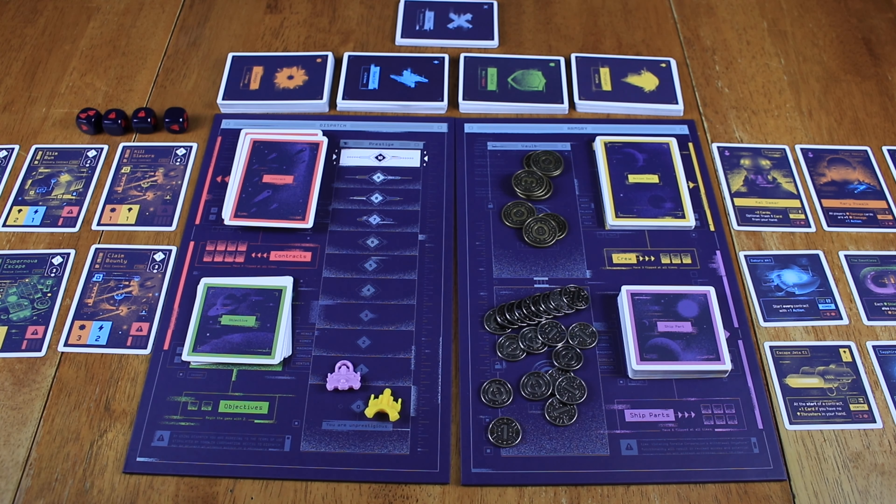Another objective might be: play at least five damage cards on the same contract — that's huge, worth a point. If you're running short on cash or don't like the available cards, you can instead discard your hand, not play it, take one credit from the bank, draw two objective cards, keep one, and optionally replace a card you don't like. That's called staying at base. Either way — staying at base or fulfilling a contract — you can still make a purchase at the end of your turn: a crew member or a ship part. Then the next player takes their turn. It's a race to ten points, but you need to build your deck along the way.